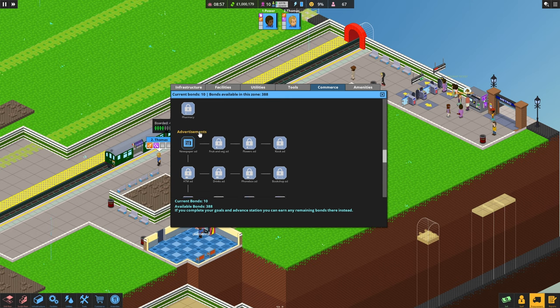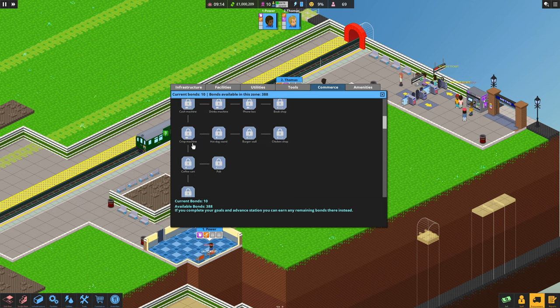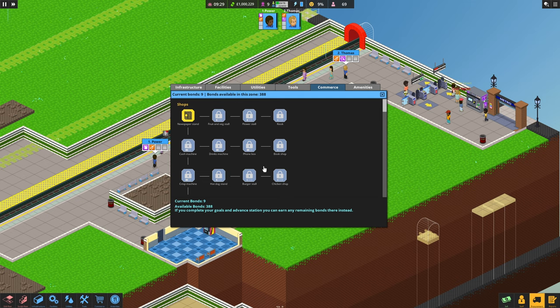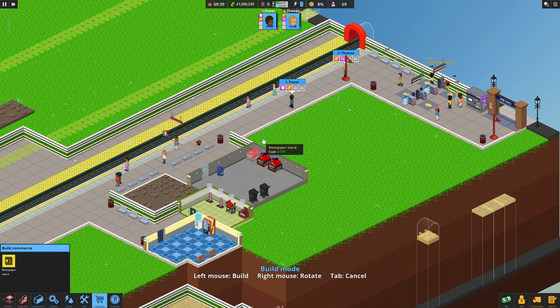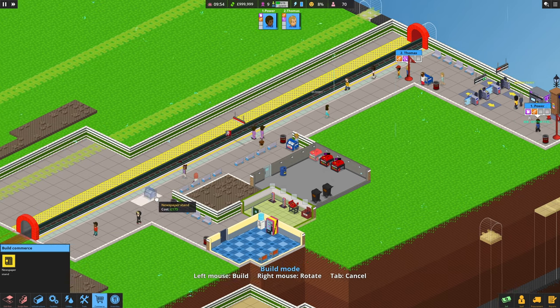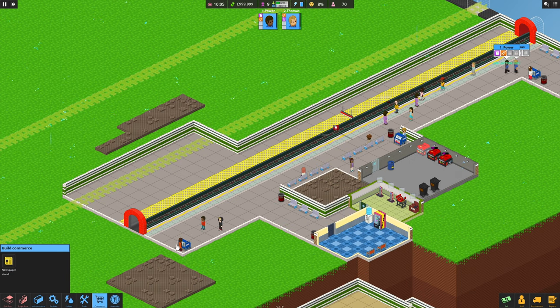Shall we try and get some stuff in here? You can also put ads down which will bring in revenue. But I suppose that's not really needed as much in sandbox mode. Let's give them something good - give them a newspaper stand. Put one over here and one down here. Oh, it's actually got someone behind it now - I didn't think it was like that previously.